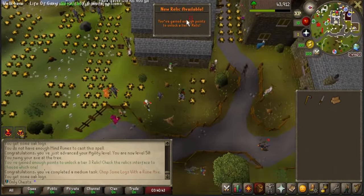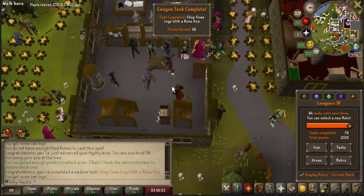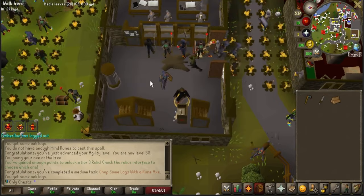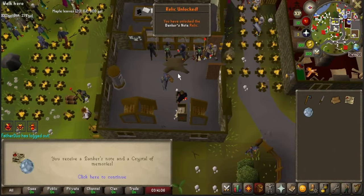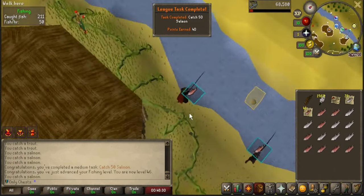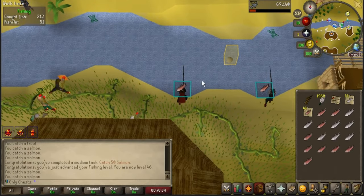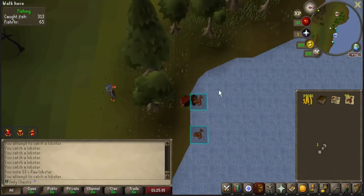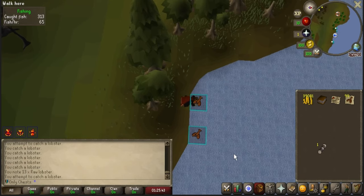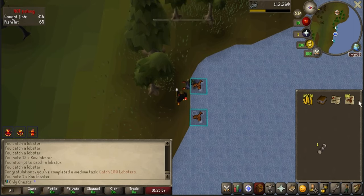There we are — Tier 3 relic unlocked. We all know where I'm going: it's the Banker's Note. I really do think it is probably the best one I have seen skill-wise. There's no thought here — 100% taking this. We also as a passive get the Crystal of Memories, so that is going to be really nice. I did go ahead and burn 100 willow logs and make a willow shortbow. I am going to continue AFKing. I'm almost done editing the first episode so I want to make sure I can get that out today.